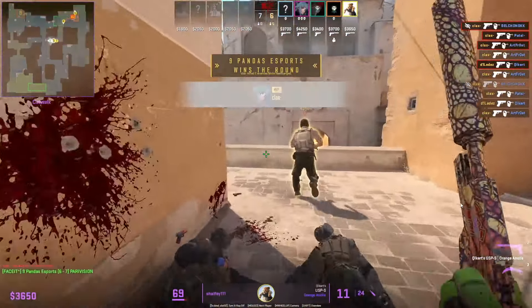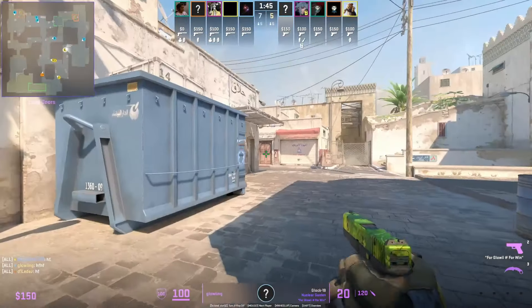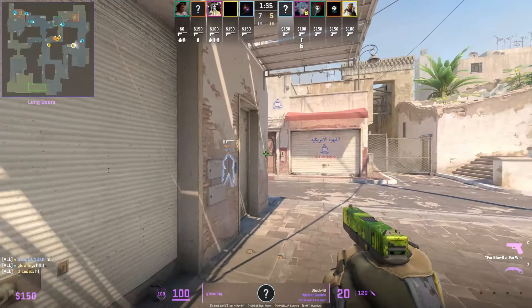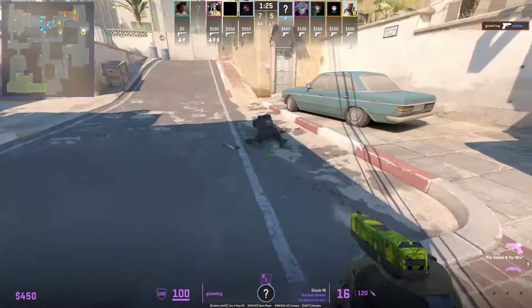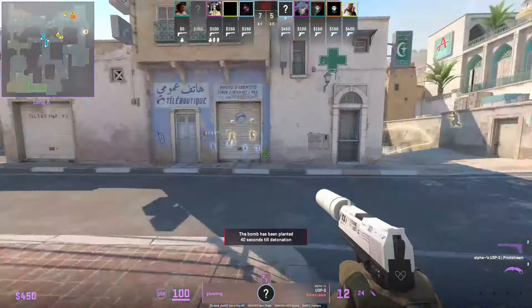That molotov takes care of that CT, which allows your teammates to push up safely. For more pro CS2 tactics, make sure to check out my website cs2.app — link is down below in the description and comments. We have 200 plus pro CS2 tactics for free, try it out now. We upload one new tactic a day, try it out right meow.